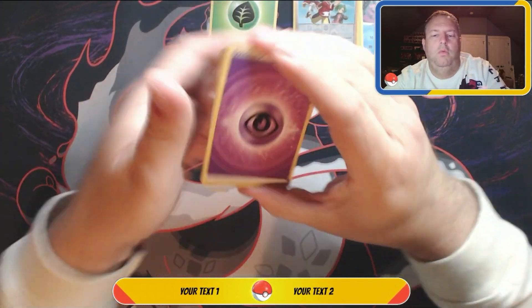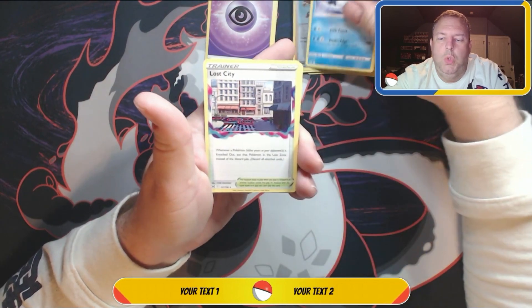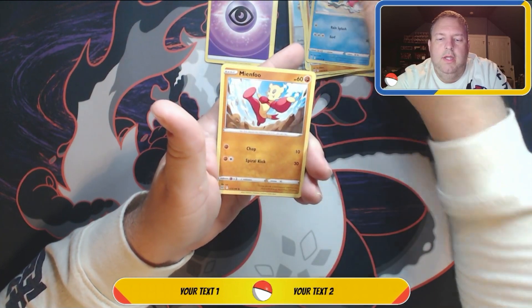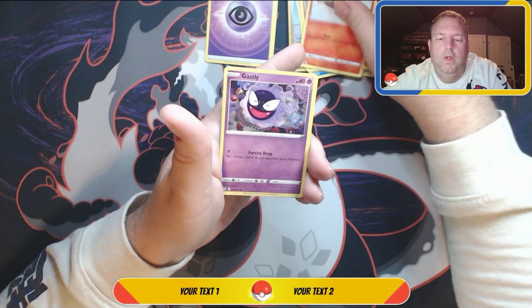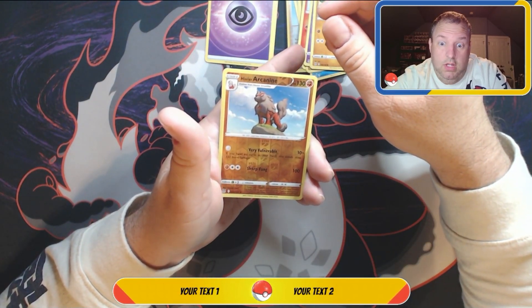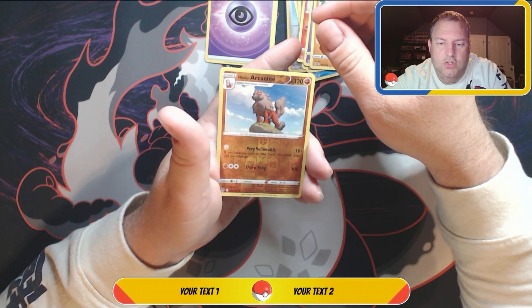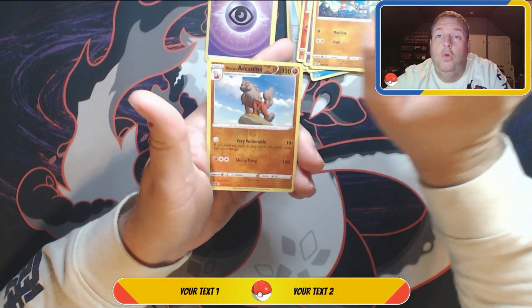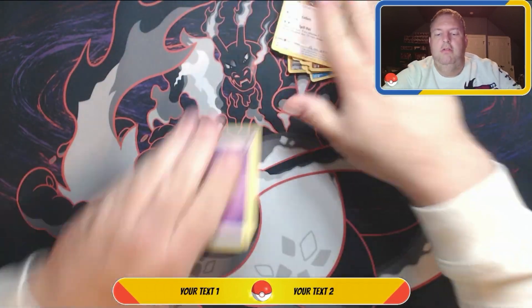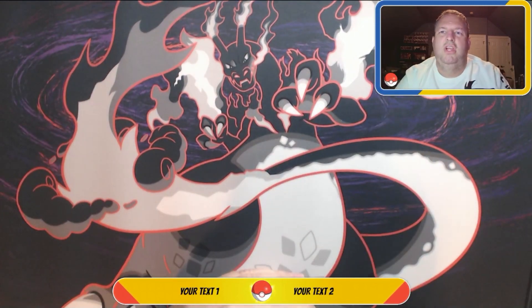Alright, here we go — energy! Are you ready? Colress's Experiment, Lost City, Carbink, Shellos, Manafow, Litleo, Guzzlord, Binacle — reverse holo — and Arcanine. If I butchered any of those names, I am totally sorry, I'm not good with names like that. And a regular trainer card. Not too shabby for this opening, but it definitely would have been nice to have that chase pack.